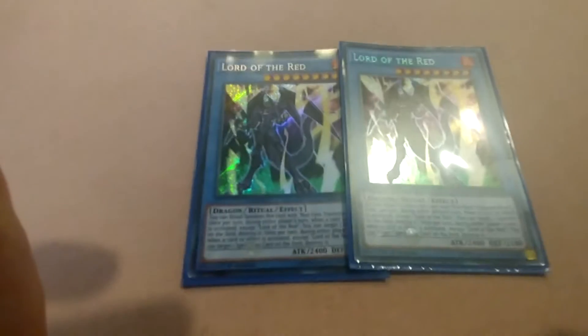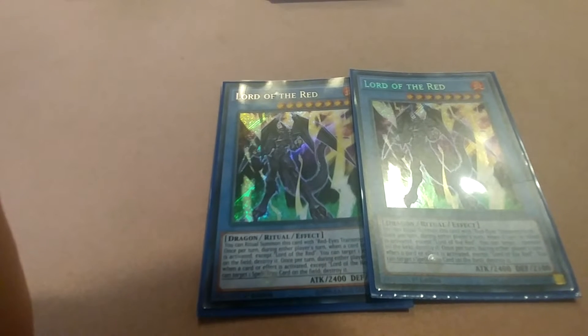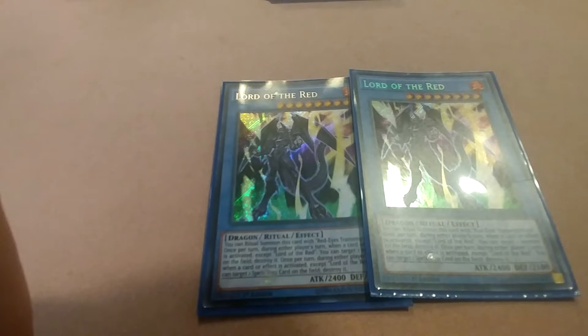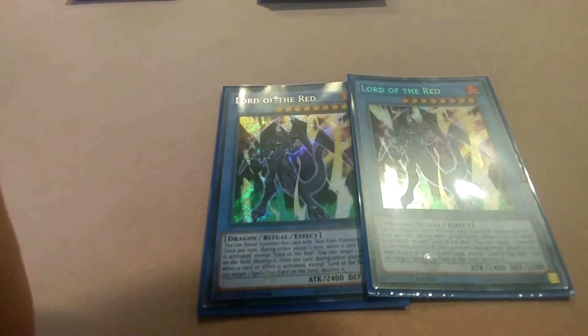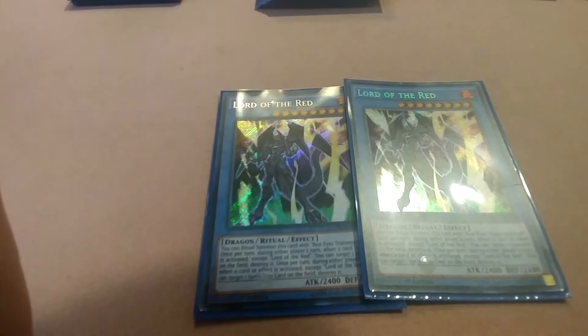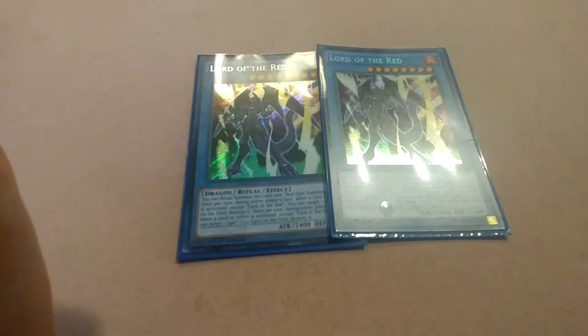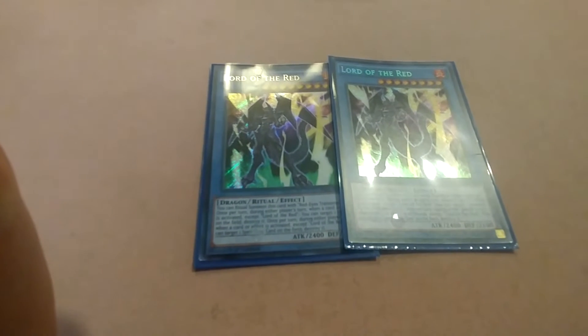Now Lord of the Red — you can ritual summon this card with Red-Eyes Transmigration. Once per turn during either player's turn, when a card or effect is activated except Lord of the Red, you can target one monster on the field and destroy it. Once per turn during either player's turn, when a card or effect is activated except Lord of the Red, you can target one spell or trap card on the field and destroy it. So basically it can stop an effect, magic, or trap that is played — you choose whether to destroy a monster or a spell/trap, and can use both options on the same turn.